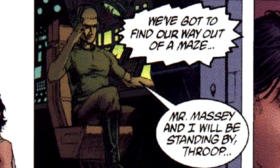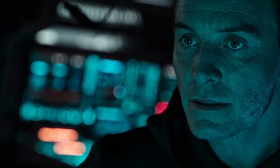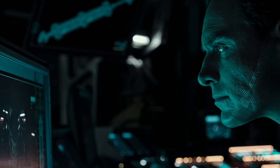At the climax of Alien Covenant, a Praetomorph/Protomorph is loose on the Covenant ship, and in similar fashion David is watching over Daniels and Tennessee from a remote screen — and he also shouldn't be trusted.